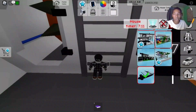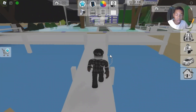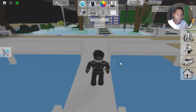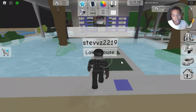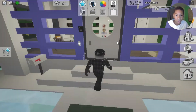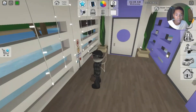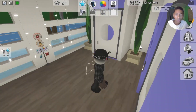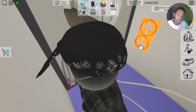It took me about three minutes trying to find a server that's not full, but I finally got it. This is the new house. Hmm, this is a pretty modern house, per se. It's small too. What's in this room? Oh, it's an elevator. Okay, that explains it.